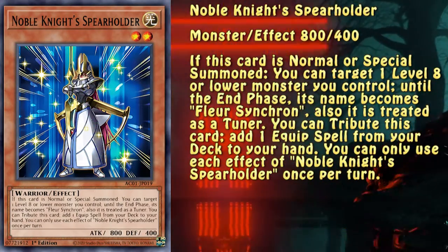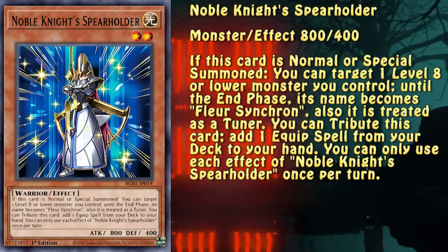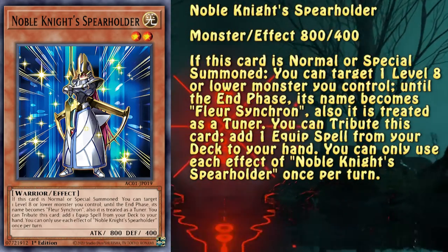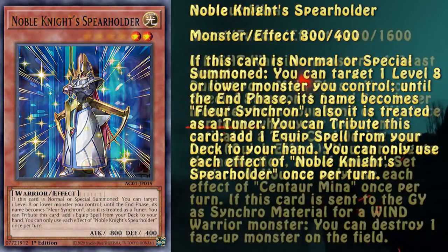Spearholder is the other main deck part of the engine. When summoned, it can change a monster to Fleur Synchron and also make it a tuner, giving either a Halqifibrax play or a Synchro play.